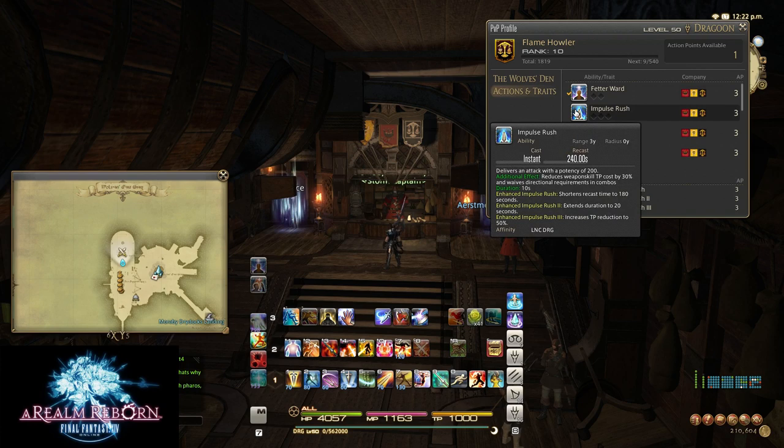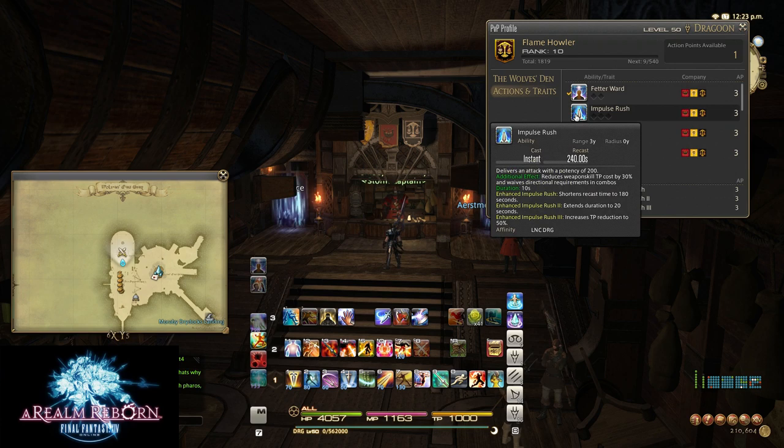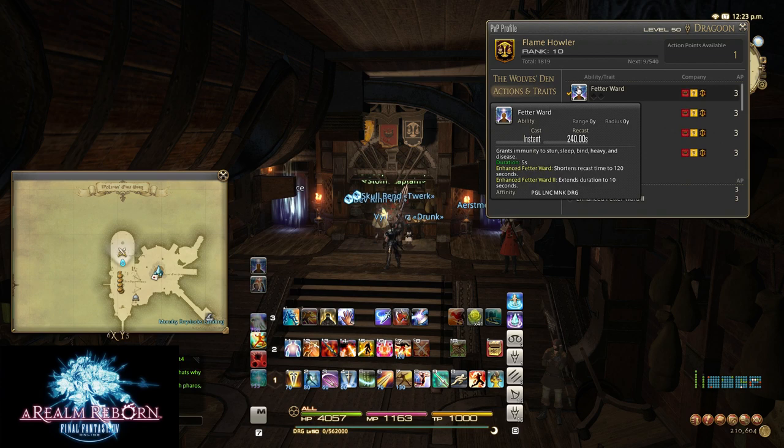The next one is Impulse Rush. Impulse Rush delivers an attack with a potency of 200, reduces weapon TP cost by 30%, and waives all directional requirements in combos. So for instance, if you use Heavy Thrust after Impulse Rush, you can be directly in front of them and it will activate — same with any combo that requires you to be on the flank or behind the target. It lasts ten seconds, so you can get in a combo or two. Upgrading it shortens the recast to 180 seconds, extends duration by 20 seconds, and the third tier increases TP reduction to 50%. I'm probably not going to get this for a while since some other skills are more important.